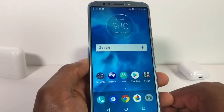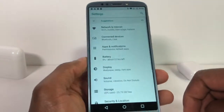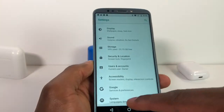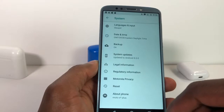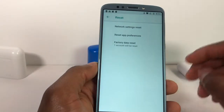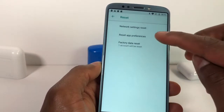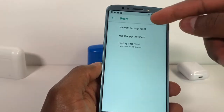After you do that, go to Settings one more time. Scroll down until you see System, then go to Reset. Now be careful — the only thing you're gonna reset is the Network Settings reset, the first option right here.